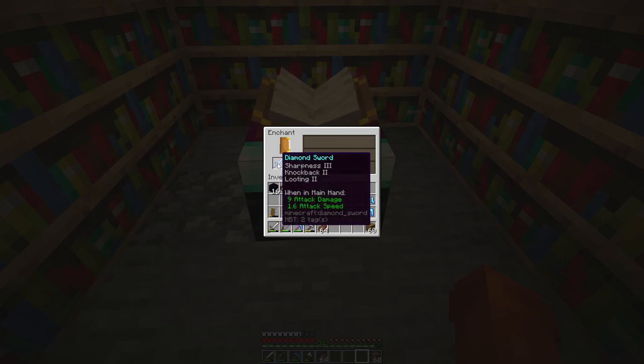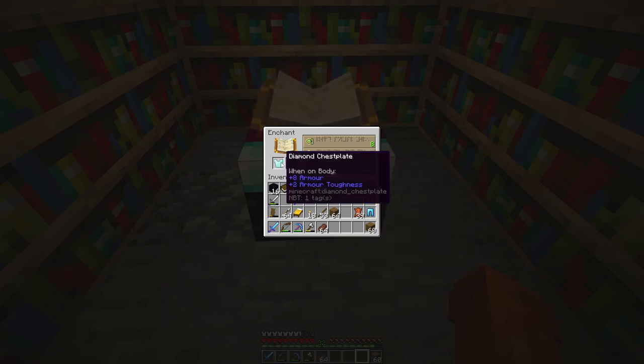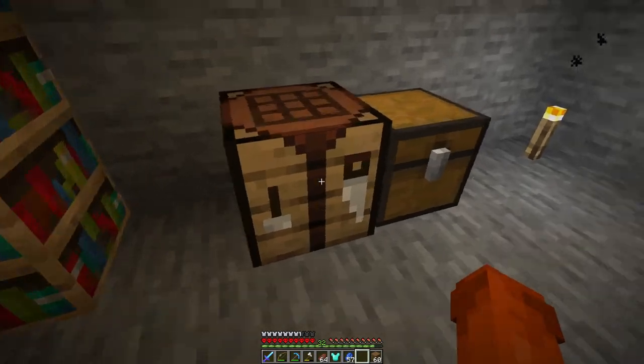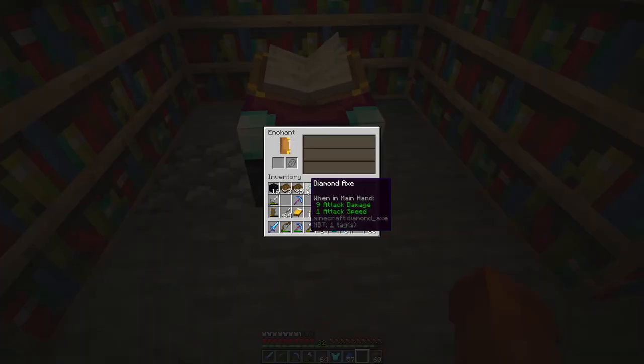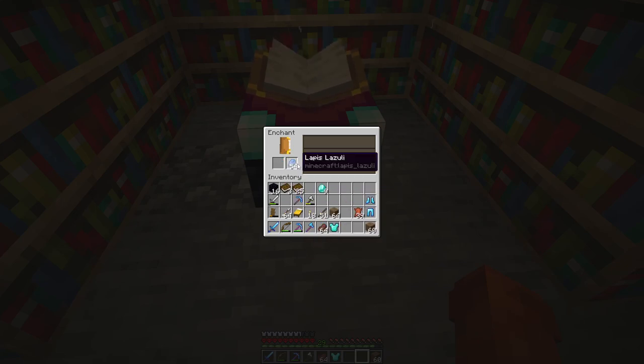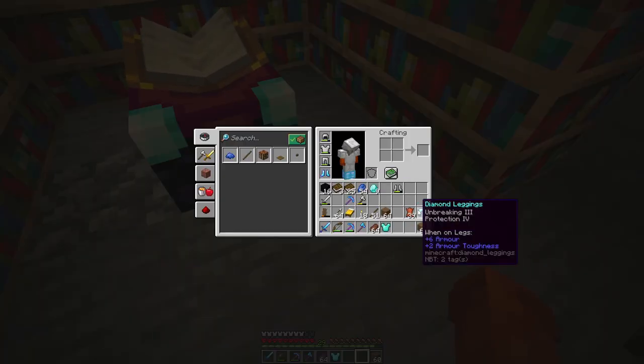Looting II — that is really good and I will definitely take that. Looting multiplies the loot we get from mobs, Knockback knocks them back, and Sharpness deals more damage. Maybe we can get something fancy on our chest — Thorns, I'm not sure. Maybe we can craft an axe because we will soon have to cut down a lot of wood. Only Unbreaking — not great, but still a huge upgrade.